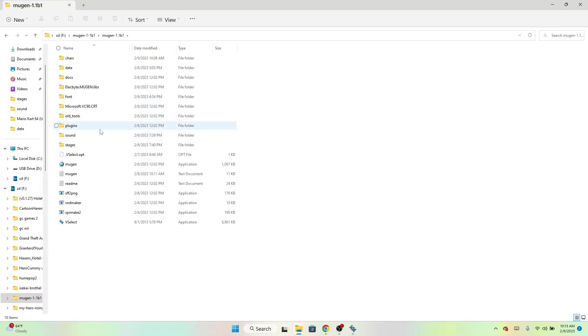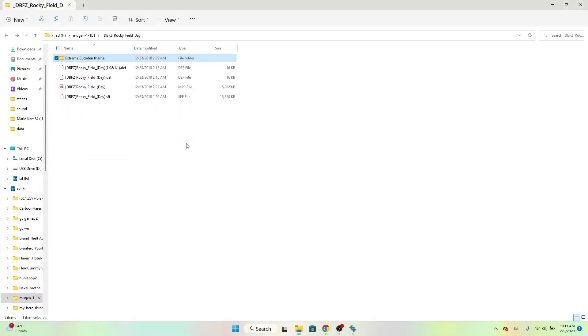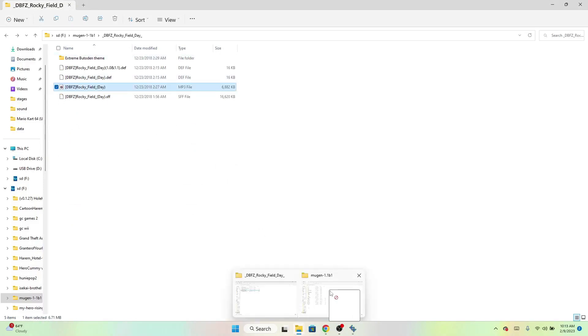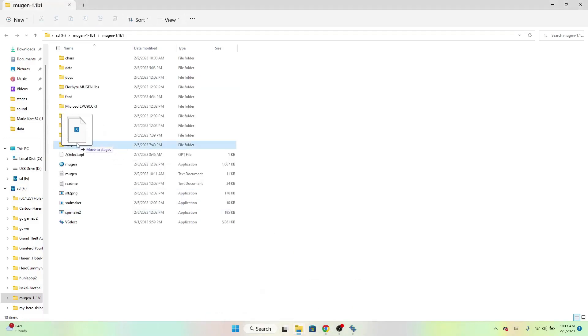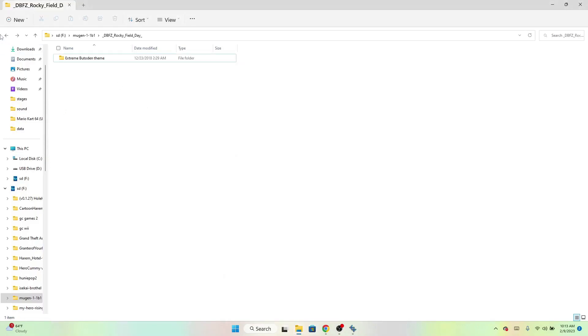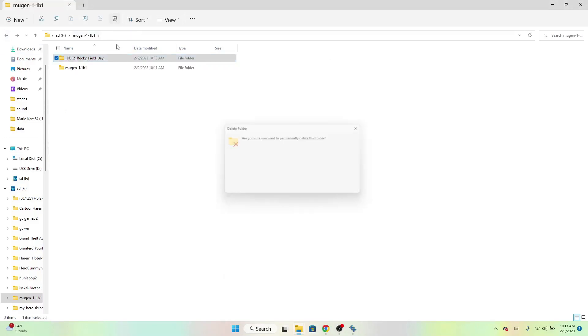Don't pay attention to my other files, those aren't important. So we go here — this is your Rocky Day Mugen stage file and that's your song. We're going to throw the song into the sound folder, and then these are your stage files — we're going to throw those into your stages folder. There — take care of that. We'll delete the zip after.